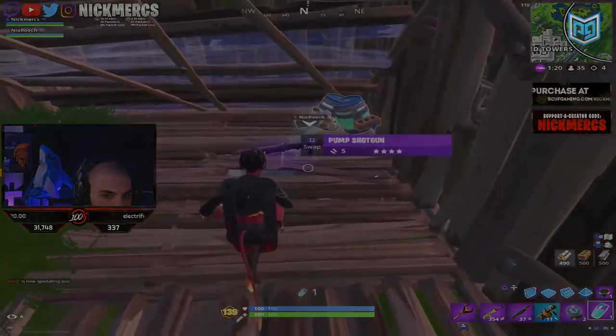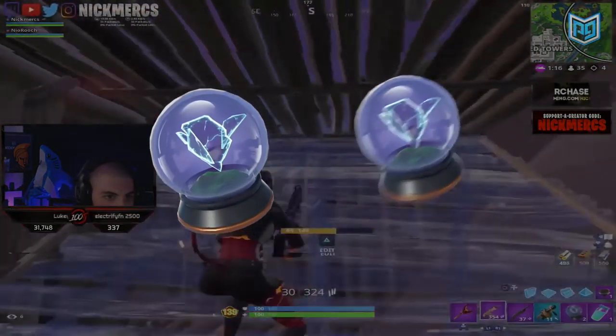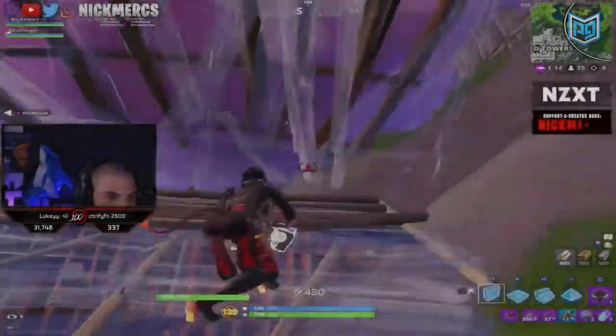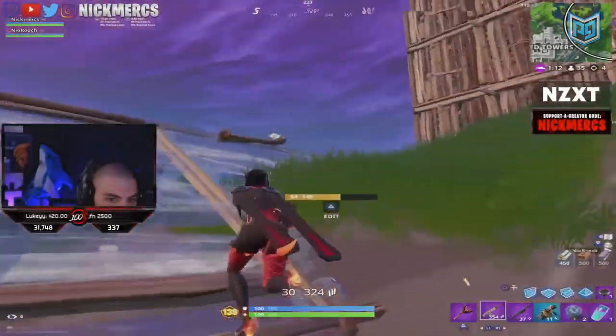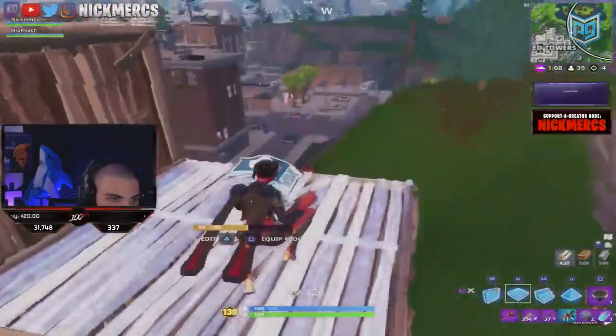Nick Merckx's opponent ends up dropping two Rift-to-Gos, which is a very powerful item to have in these high-end competitive Fortnite games. It allows them to make the decision to give up their ballers and instead set up for kills in the next circle.